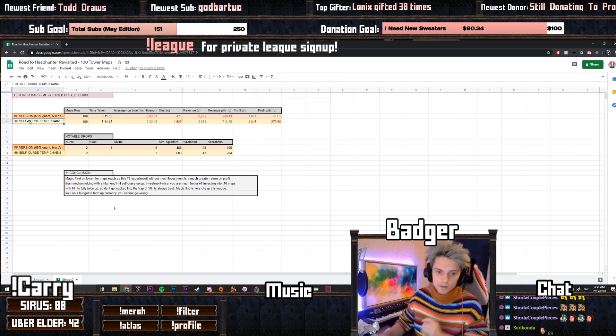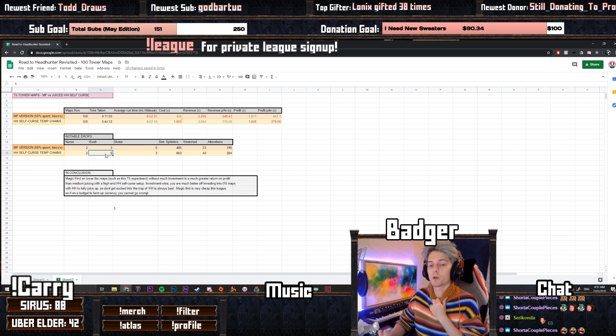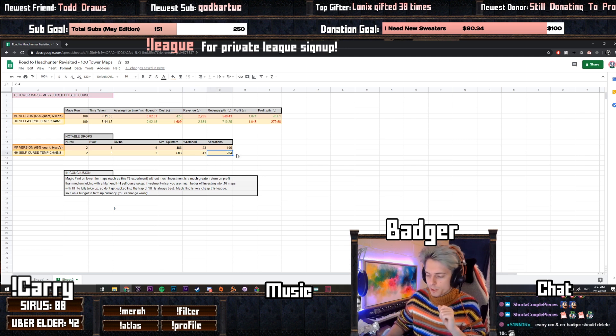Looking at notable drops: both 100-map sessions got two Nurse drops. The MF version got three exalt drops versus five on the headhunter self-curse — more mobs means more drops. We got more divines on the MF version and fewer on the self-curse. There were about one-third more simulacrum splinters on the headhunter self-curse because there are just a lot more mobs and we're easily reaching the end of the delirium. Also 20 more Wretched cards on the headhunter self-curse version, which is really interesting.